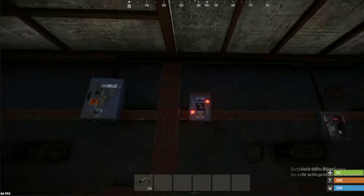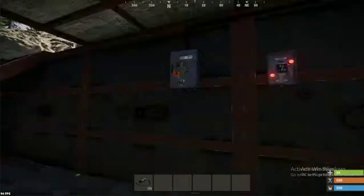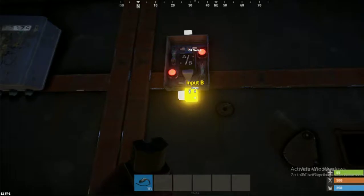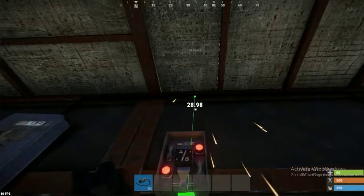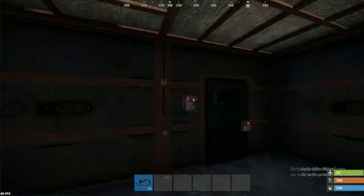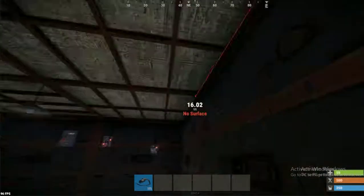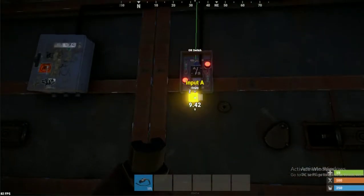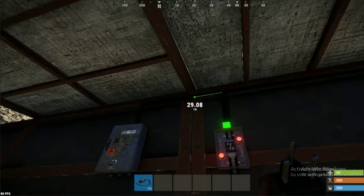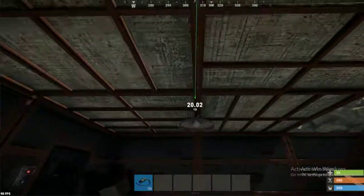What we then do is put in an OR/ALL switch. If power is received from this switch it will switch the lights on, or if power is received from the other switch it will also switch the lights on. It's got Input A and Input B — you just connect them up to the outputs of your two switches.